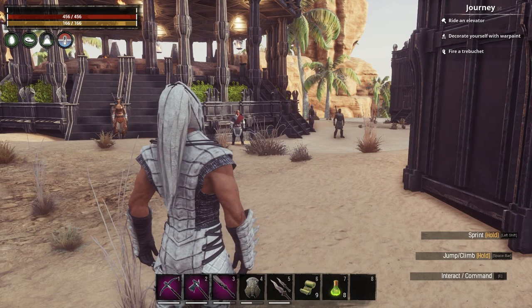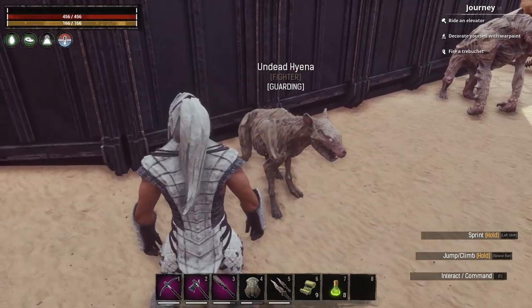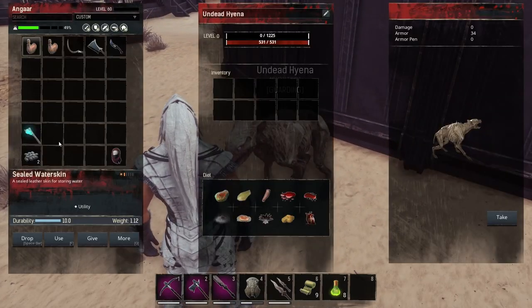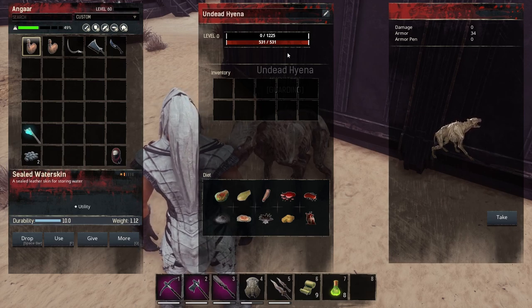We're outside now and I've got the whole lot of them lined up against the base here. So we can see the first creature: the undead hyena. Absolutely disgusting looking — look at those eyes. But also 531 health at level zero, so not exactly the strongest creature in the world.